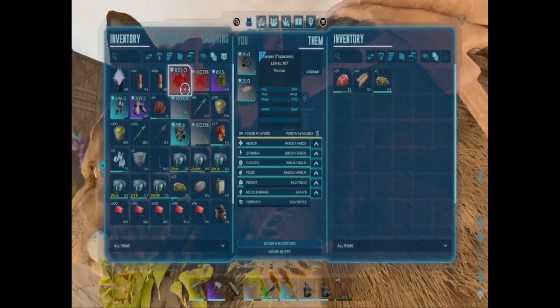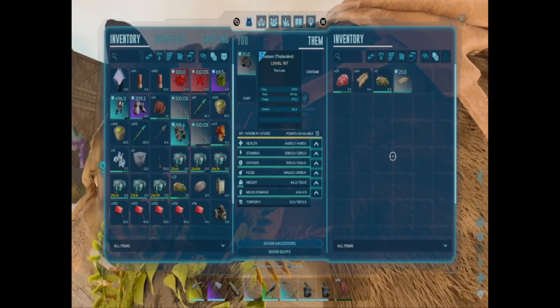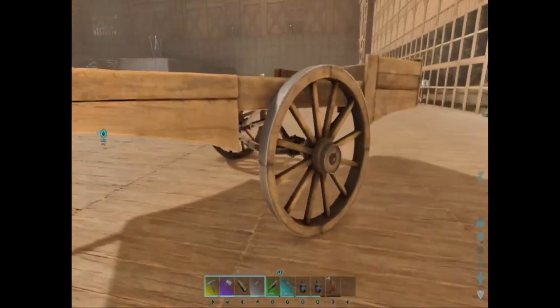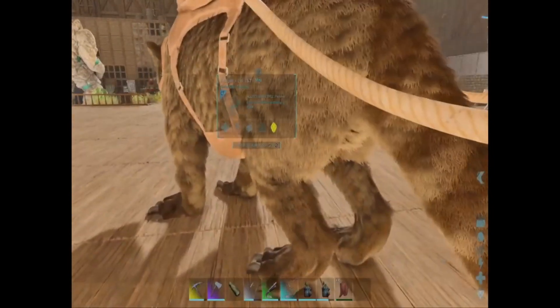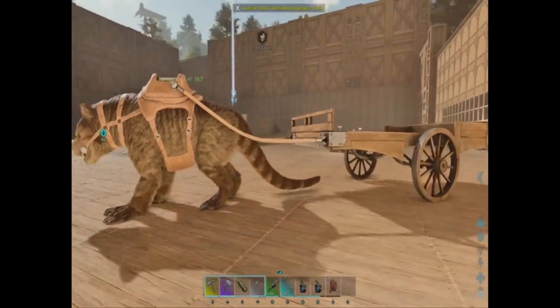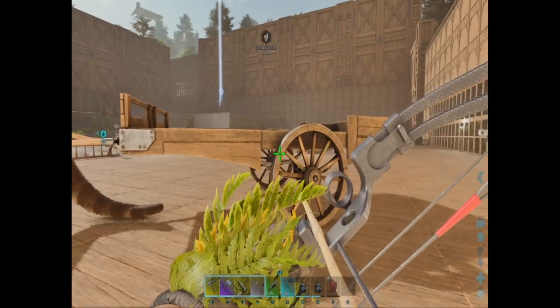It adds to the armor. If you look here, total armor is 50. Remove the cart and it's 25. So you can add extra armor to your dino. The only drawback I can see is that when you hit the cart, it takes damage off the dino, not the cart.